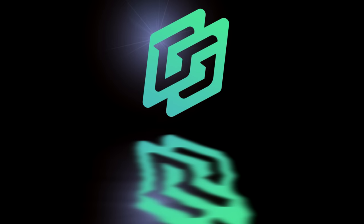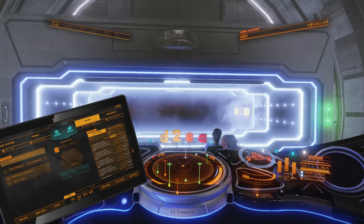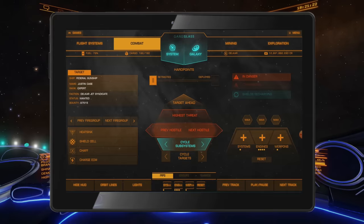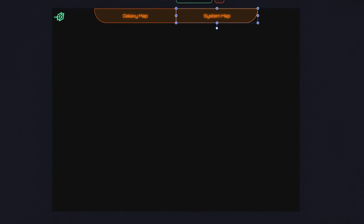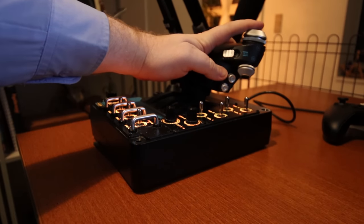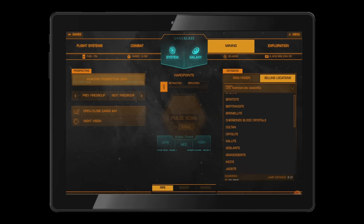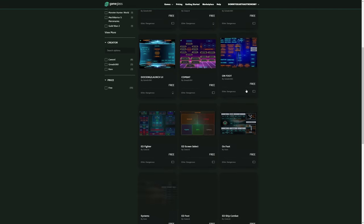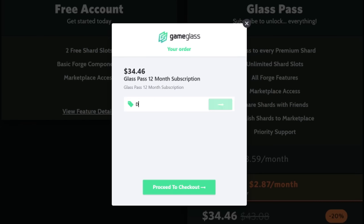Today's video is brought to you by Game Glass. With Game Glass, you can take control of your ship using a tablet or a phone. You can try it out using some of the free pre-made shards, or you can make your own custom shards and share them with the community through the built-in marketplace. Game Glass also supports Star Citizen, so follow the link in the video description and try Game Glass for free, and use offer code DTEA to get 5% off any purchase.